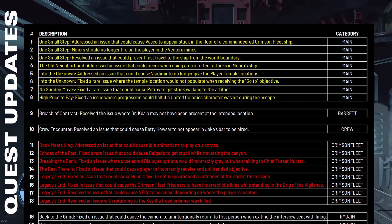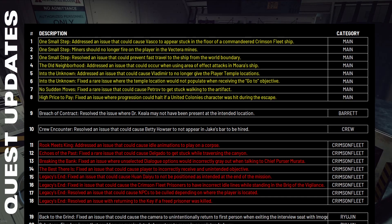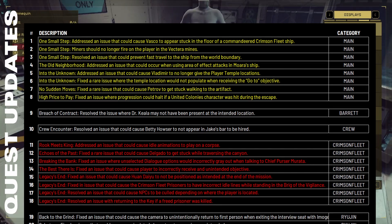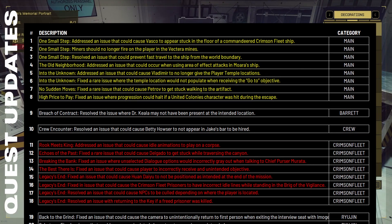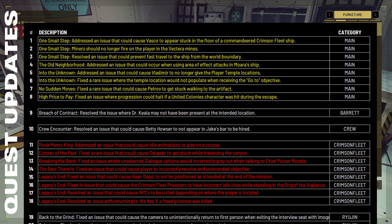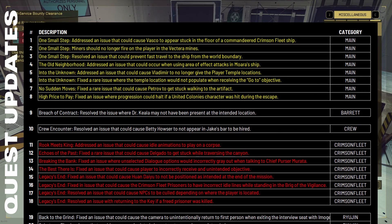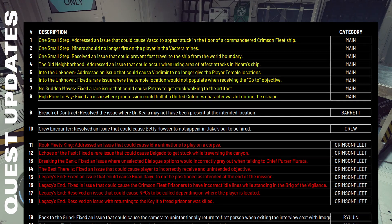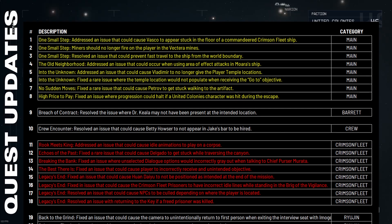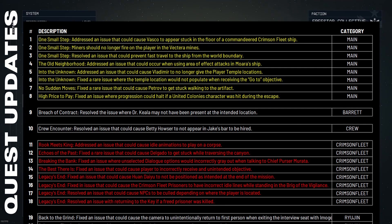The one that absolutely jumped out at me — because I've heard so many people mention it — is the fix that addressed an issue that could cause Vladimir to no longer give the player temple locations. This has been an issue since the game was released. There's an indicator that tells you you're missing a certain number of temples, and people frequently find themselves in a position where they're going to Vlad and he's not giving them temples, so they're missing powers. It's been unclear whether it's a bug in one part of the game or another, so if they've done anything to improve this, it's a step in the right direction.